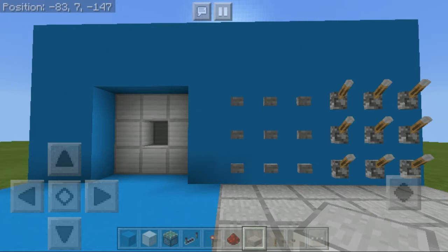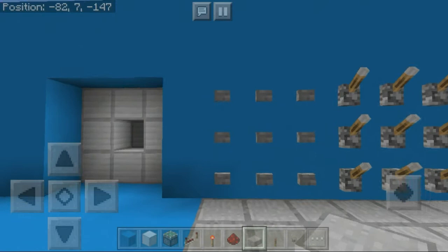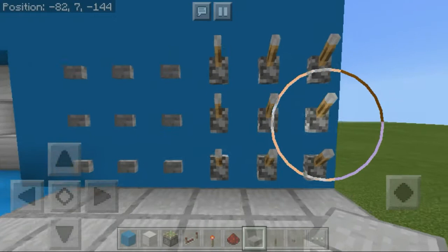Hey, what's going on guys, Wingsfan here and welcome back to another tutorial. Today I'm going to show you how to make the combination lock wall door. You can see we have the 3x3 wall door with some levers and buttons. The buttons are a distraction because we have pistons behind those blocks, so we can't use them as the combination lock — the levers are our actual combination lock.